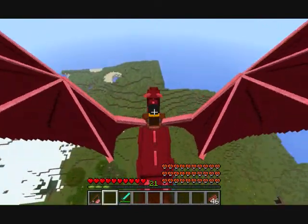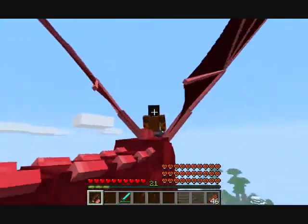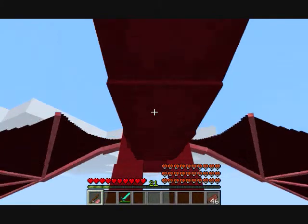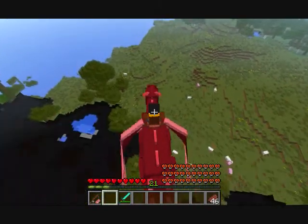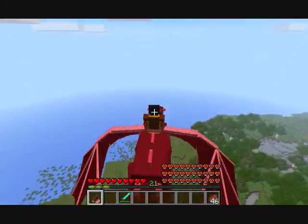I found out what you do with your meat on a stick - it's an easy control. It makes it much easier to control and fly the dragon.